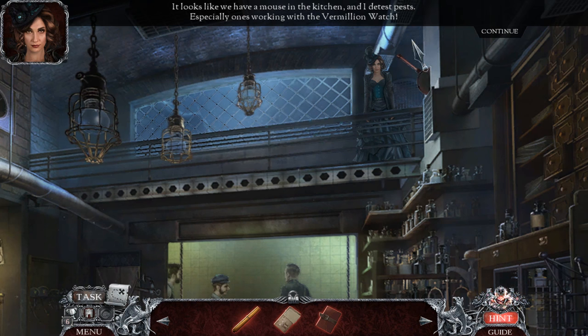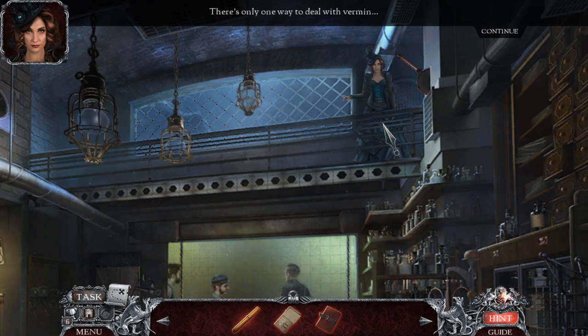The watch's enemies have regrouped and are going after former watch members. It looks like we have a mouse in the kitchen — and I detest pests, especially ones working with the Vermillion Watch. She found me — she's not gonna let this go, is she? There's only one way to deal with vermin.